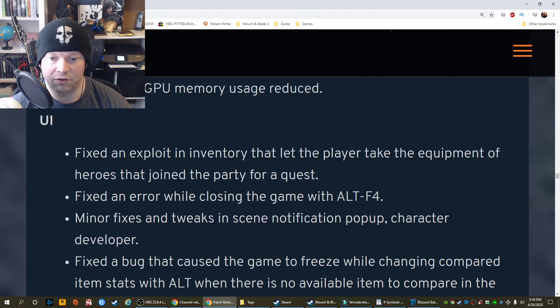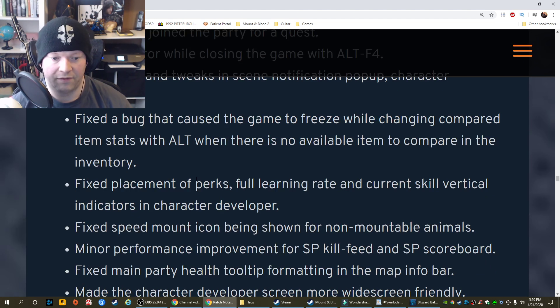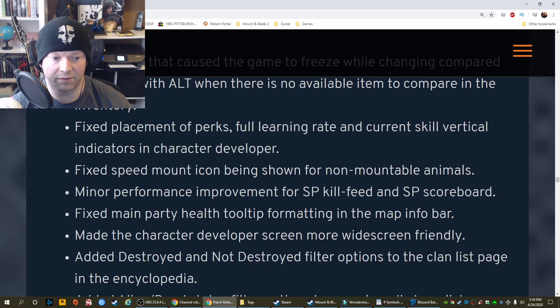UI: Fixed an exploit in inventory that let the player take the equipment of heroes that joined the party for a quest. Fixed an error while closing the game with Alt+F4. Minor fixes and tweaks in scene notification pop-up and character developer. Fixed a bug that caused the game to freeze while changing compared item stats with Alt when there is no available item to compare in the inventory. Fixed placement of perks, full learning rate, and current skill vertical indicators in the character developer. Fixed speed mount icon being shown for non-mountable animals. Minor performance improvements for SP kill feed and SP scoreboard. Fixed main party health tooltip formatting in the map info bar.